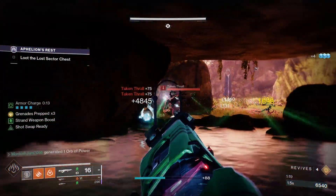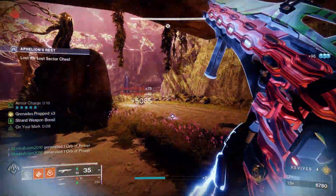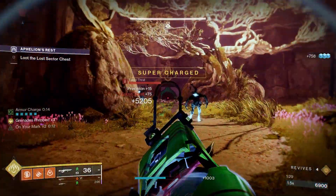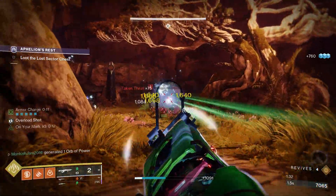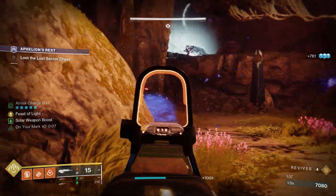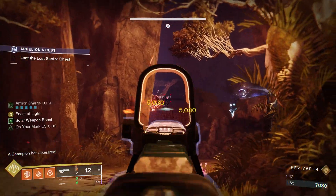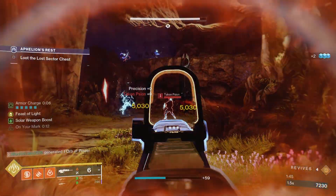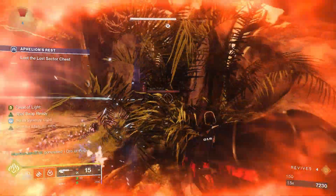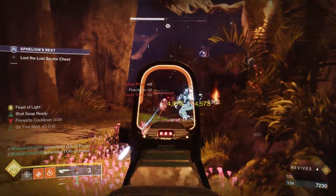The only good thing about Taken Thrall is they can't do damage from range — only up close. Once you reach this part of the room it gets annoying because you'll have enemies with void shields, which I'm breaking with my Adaptive Munitions scout rifle. You'll also have Taken Scions that try to replicate — you can see it happening right there. It's pretty annoying and they just keep doing it.